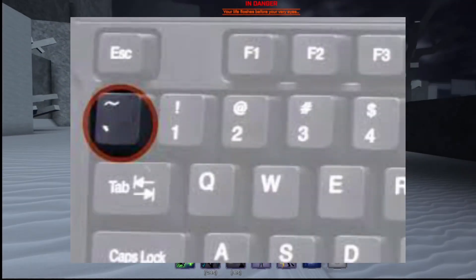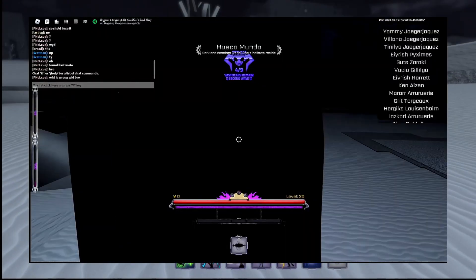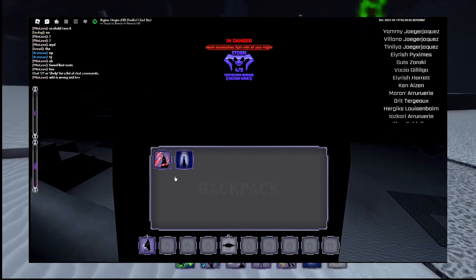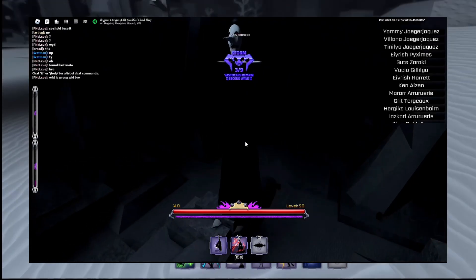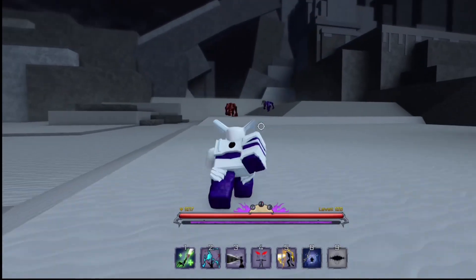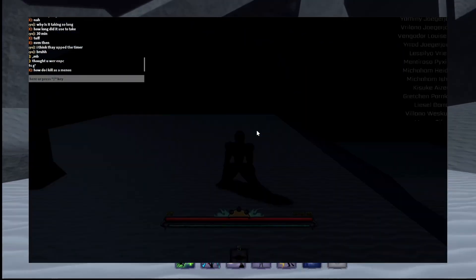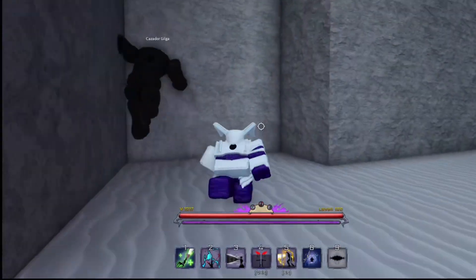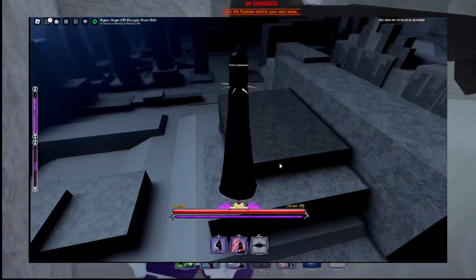As a menace you're gonna want to fill up the two purple bars on the left side of your screen — one is a timer and one is a kill count. You're gonna need a certain amount of kills and stay in the game for a certain amount of time. If you die during the menace progression you will be set back to a fishbone with no red eyes, so you have to grind everything you just got back.